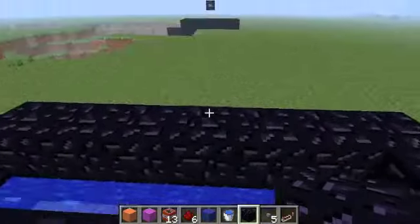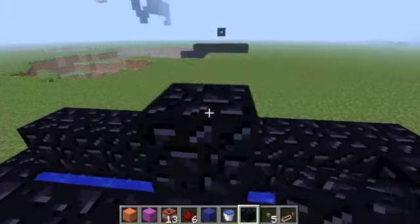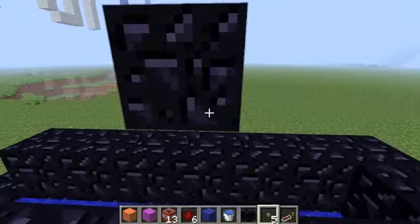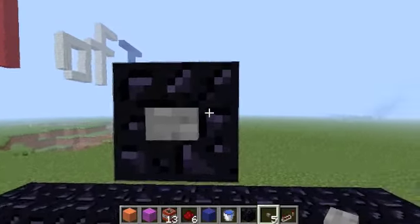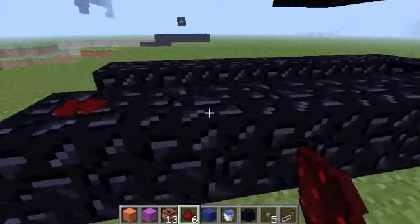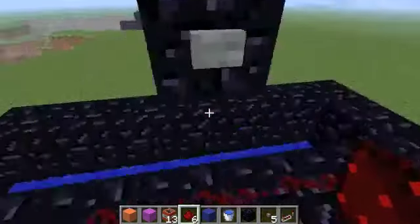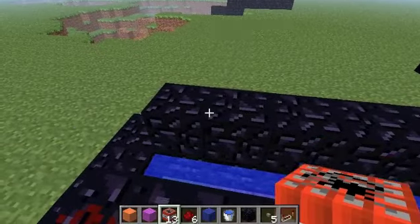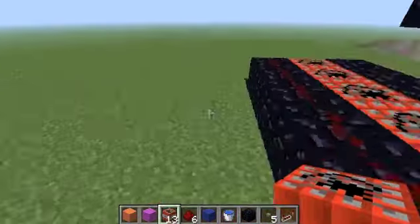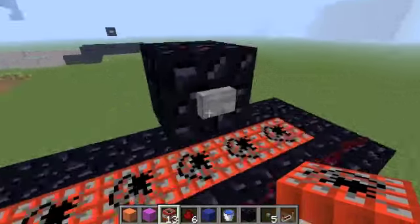The first thing you want to do is build up above the thing and put a button right there — it's obsidian. Then you want to put redstone all along this side. Then just put the TNT in — boom, boom, boom — and test it.